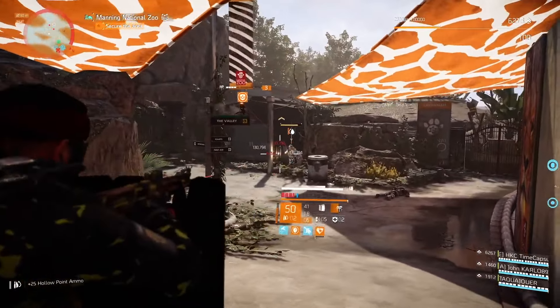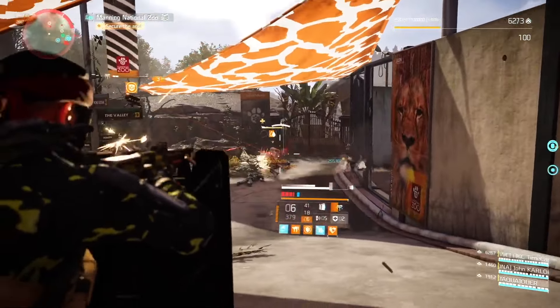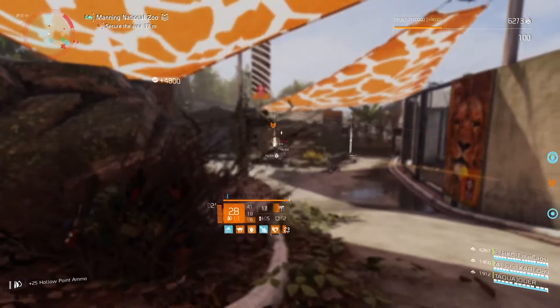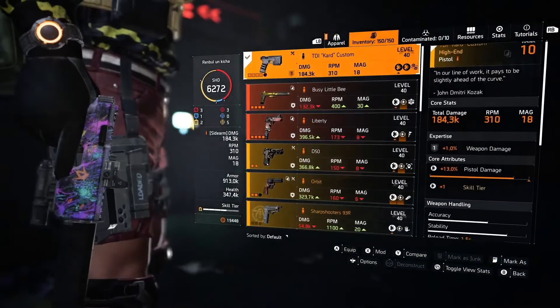Mods on the Capacitor are really delicious. You have crit damage just like on the St. Elmo's Engine exotic assault rifle. You have crit chance, stability — magazine size is small but still all other attachments are kind of top tier.